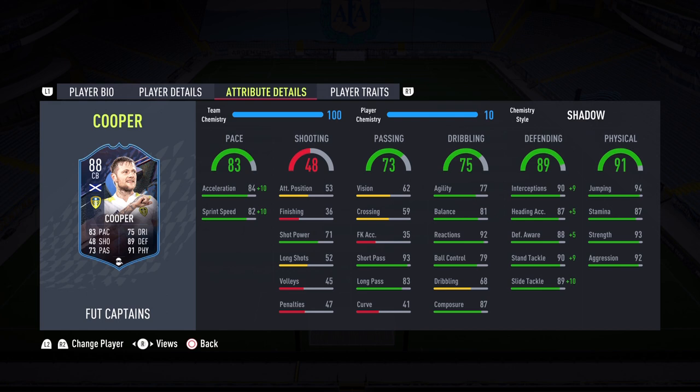Dribbling is 75 — really good agility and balance for a center back, above average. Reactions of 92 is elite level; hopefully his AI blocking is insane. Ball control 79 is pretty good, dribbling 68 is average, and 87 composure is solid — he is a clutch center back. Defending sits at 89: 90 interceptions, 88 defensive awareness, 90 standing tackle, and 89 sliding tackle. With Shadow chemistry, interceptions go to 99, standing tackles to 99, sliding tackle to 99, and awareness up to 93 — he is definitely the Scottish Wall.